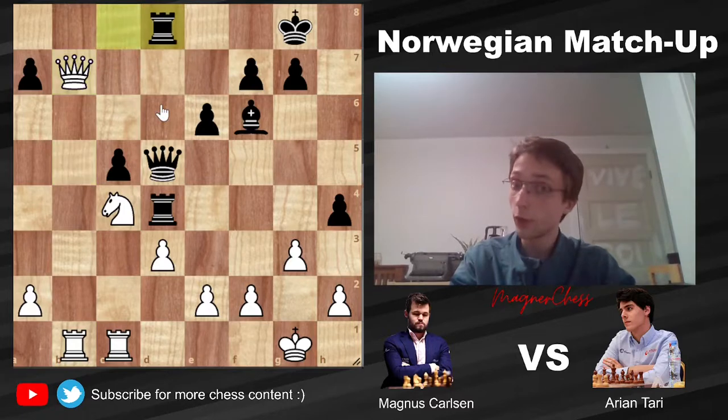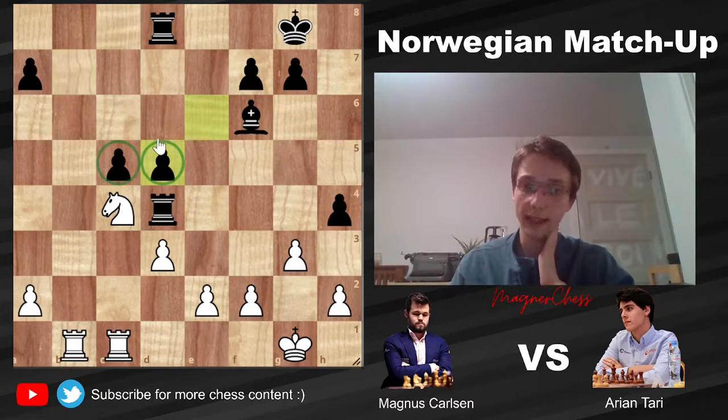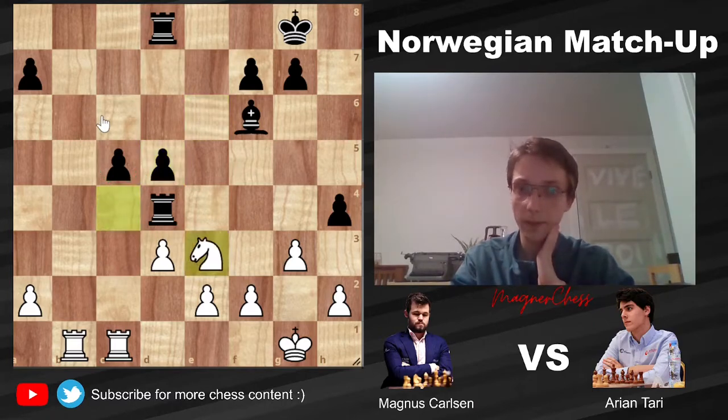Queen to b5 getting out of that annoying pin, and now queen to d5. Queen to b7 — Carlsen is very confident he will win this position, so he offers a trade of queens. We have rook to d8, because if Tari were to trade queens here, it would activate White's rook considerably. Instead Tari says: if you want to trade, you can trade on my own terms. So Carlsen accepts — ed5, now these two pawns are connected so it's not that much of a weakness. The knight's attacked, so Carlsen simply brings it back.